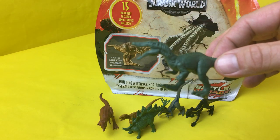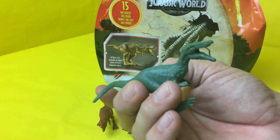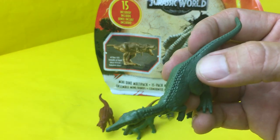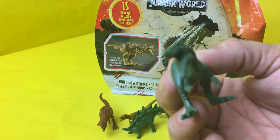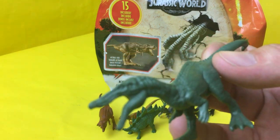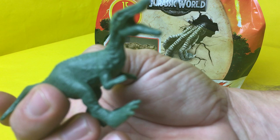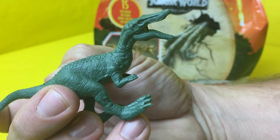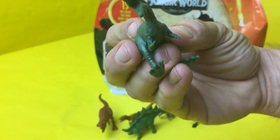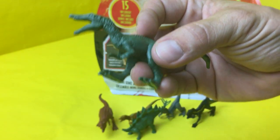The Baryonyx — do y'all remember him? I don't remember him from the movie. He's got a little ridge line along his back and a big mouth that kind of looks almost like an alligator. He's cool — pretty ferocious, you'd probably want him on your team in a dino battle.